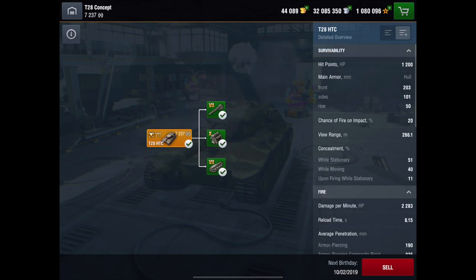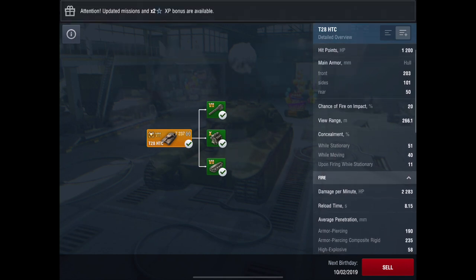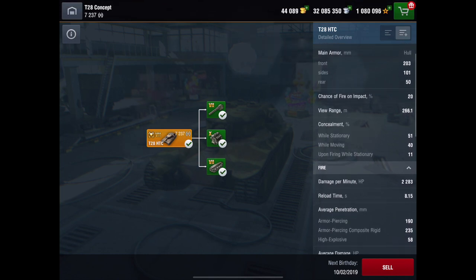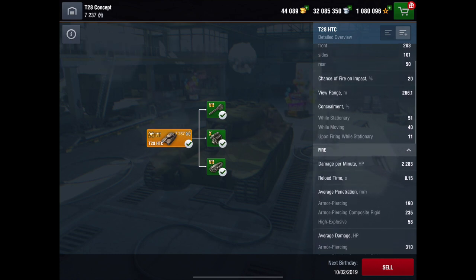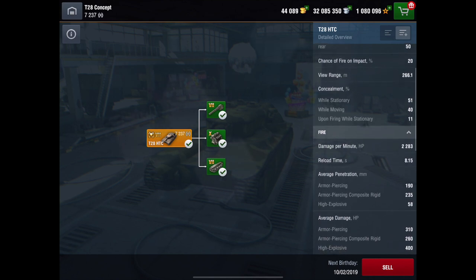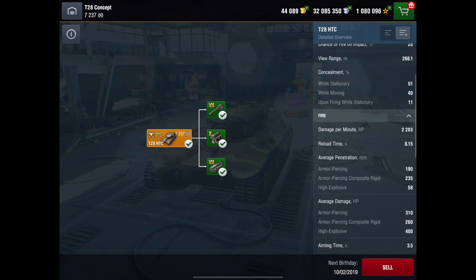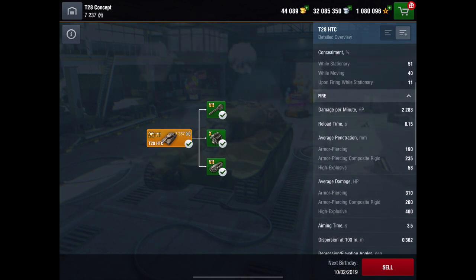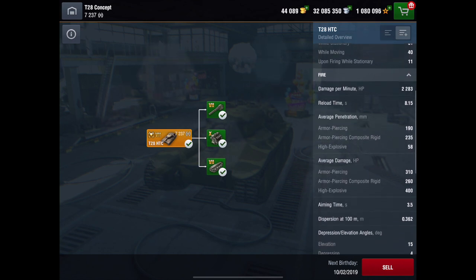Hit points-wise, it's got 1,200 hit points. The front of it is pretty solid and the sides and the rear are pretty weak. It's got mediocre view range, not bad concealment — just above average. It's got a DPM of 2,283 but a reload time of just over 8 seconds. It will pen 190mm on its AP, 235 on its APCR.